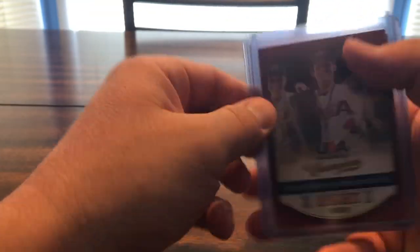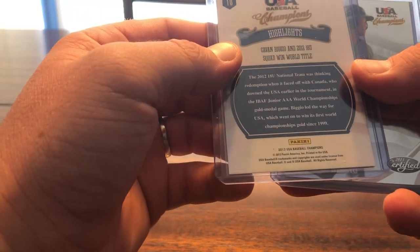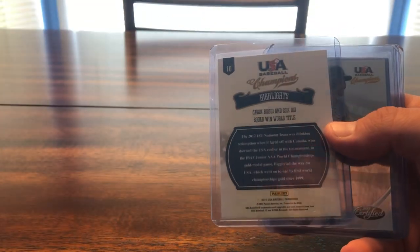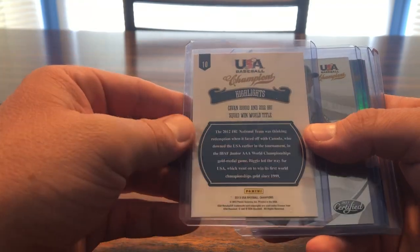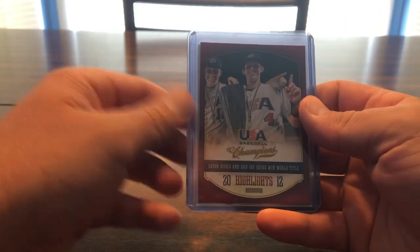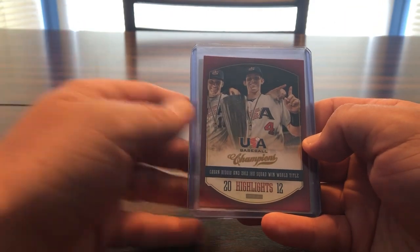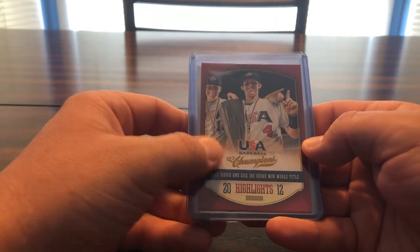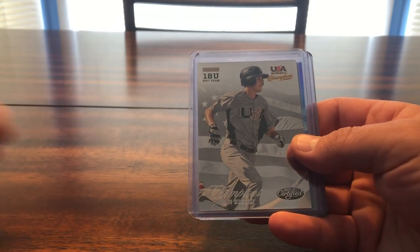Next up we have some 2013 cards. These are from the 2013 Panini USA Baseball Champions. I actually ordered a box on eBay and that should be here today according to shipping — hoping to hit some good parallels of Biggio out of there. It's also got a good checklist of big stars and Hall of Famers like Ken Griffey Jr. and Frank Thomas. This is like a champions insert in that set.